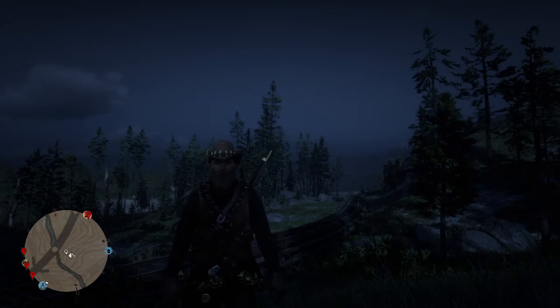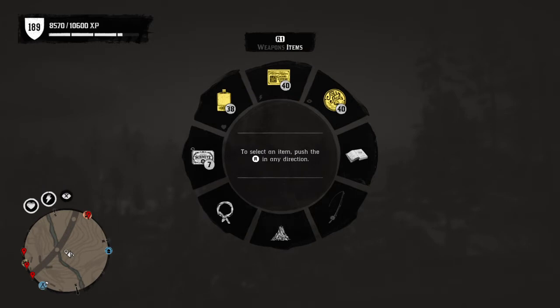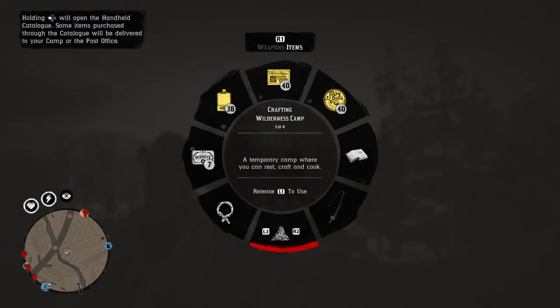I've been drinking too much bourbon. L1, tap R1, go down to your temporary camp. It's not letting me do it — there we go. Go down here, hold at the bottom, see how it says L2, R2. I don't know whether it says that on yours or not, I have no idea. You can tap it along. This gives you the different camps and that's your Pestle and Mortar.